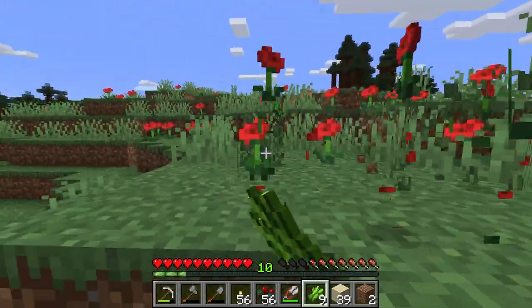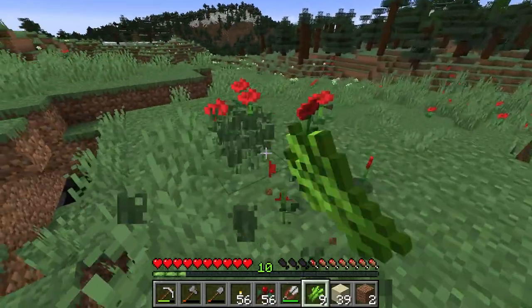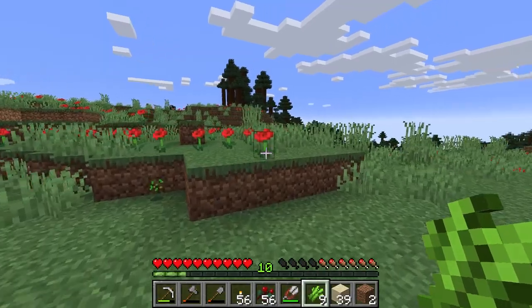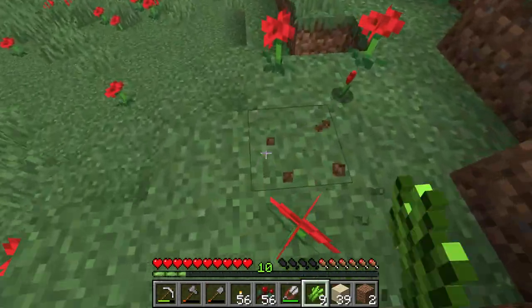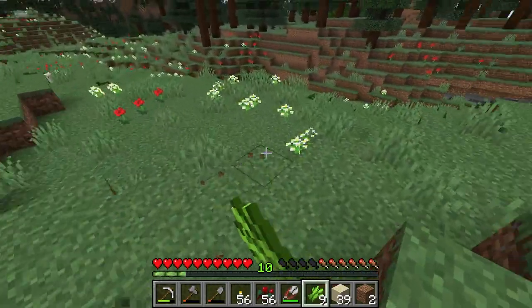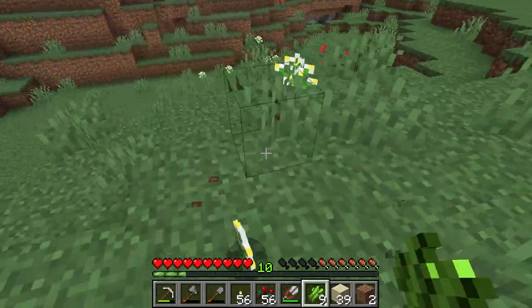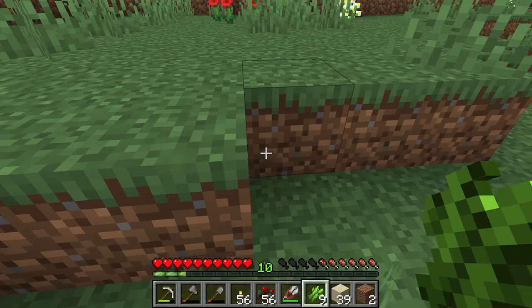The reason I'm grabbing the flowers is for the dye — I need more red dye for the build I want to make. This series is getting more about decoration, not just functionality. I've focused on decoration or functionality in the past, and I think this will be good. Let's get some more of the white ones as well.